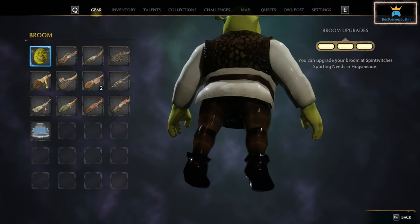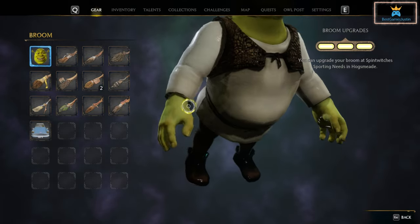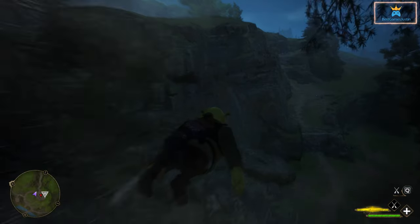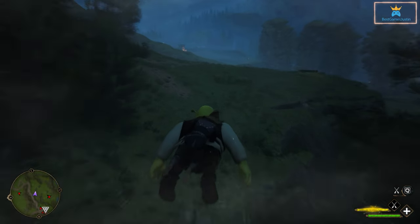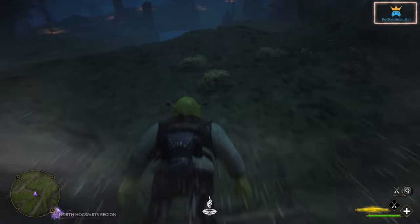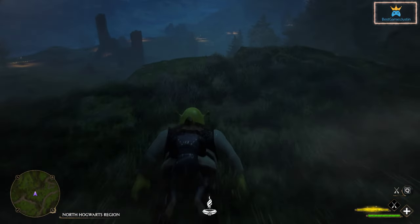On Nexus Mods, I found another fun mod. You can replace your broom with Shrek in a T-pose. He doesn't move, but it can be something fun for kids and adults alike. To install it, we have the same process — download it, unzip it, and copy it into the game's folder.